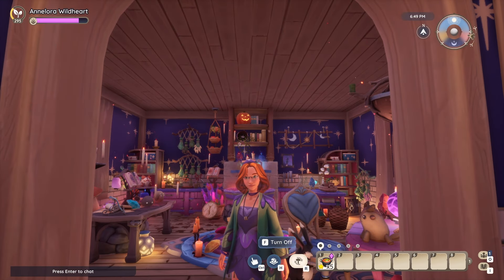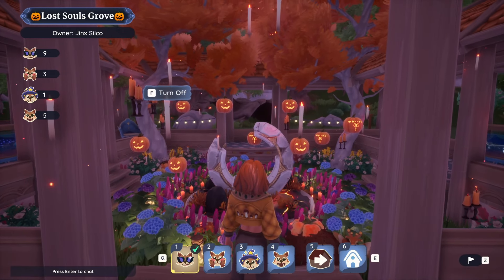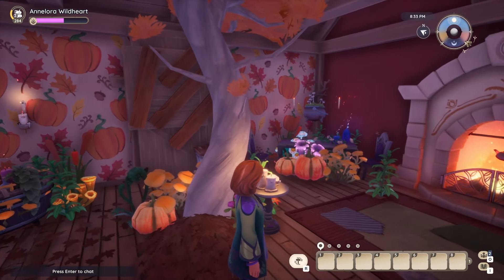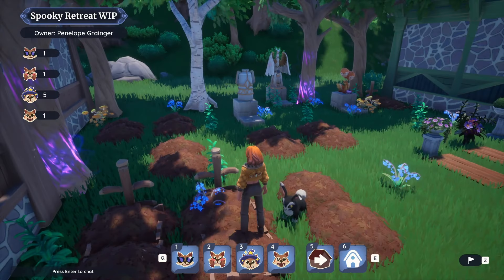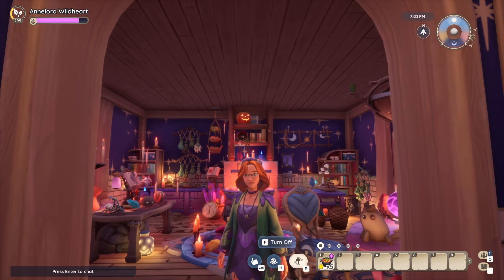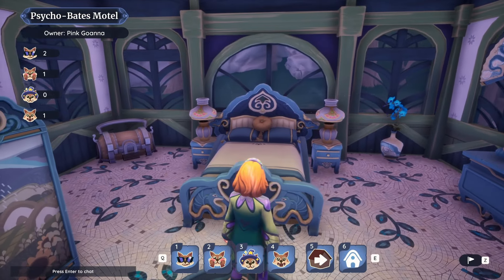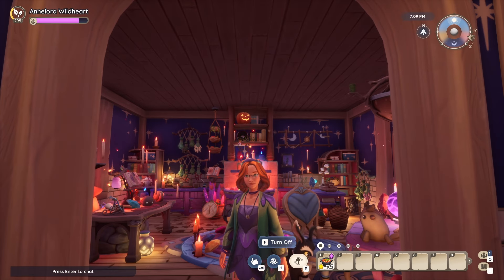Hey friends, welcome to the first part of our Halloween journey in Palia. Tonight we are exploring the imagination and creativity of four brave souls from our community, each with their own twist on a spooky build. These haunted plots are filled with charm, mystery and just a hint of eerie, bringing Halloween to life in unique ways. But don't get too comfortable — this is only the beginning. In Part 2 we will dive even deeper, uncovering two haunted stories that will send chills down your spine. For now, let's step into the magic of Halloween and see what wonders await.